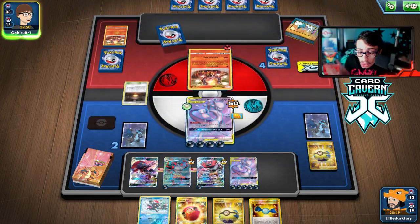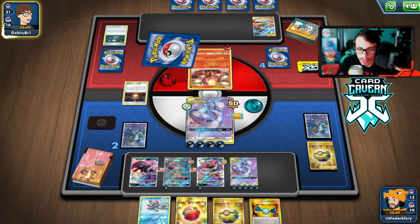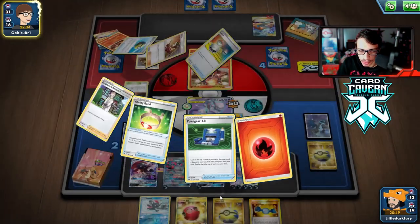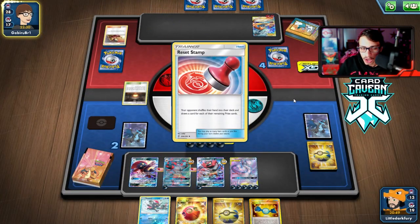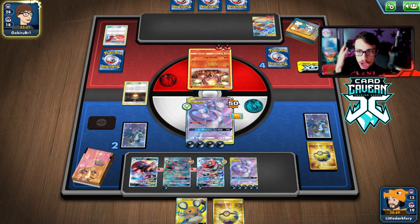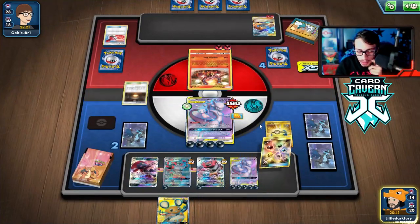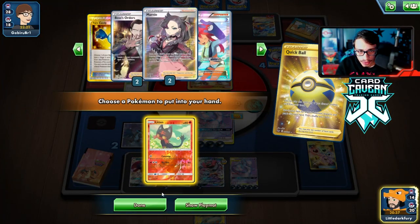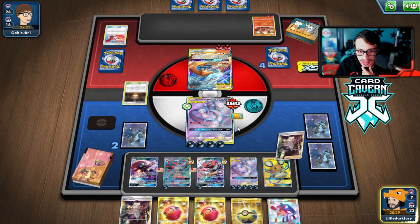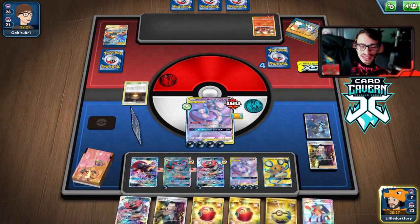This deck is insane. We still have two Boss orders left. We go Dedenne to try to find the last Boss to wrap up the game. They do have a Stamp - but for the third time this video, Reset Stamp gives me a good hand into a Research. We Quick Ball to get rid of the extra Litten and both Boss orders are in there. We rip it, use Boss order, and it's GGs. We steamrolled them once we set up.